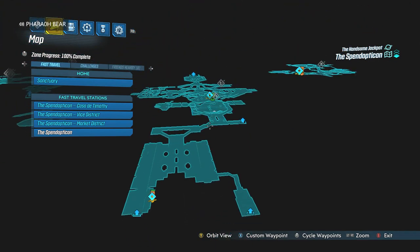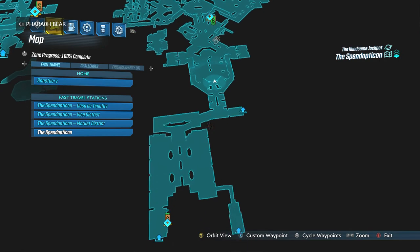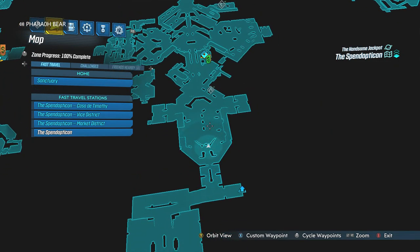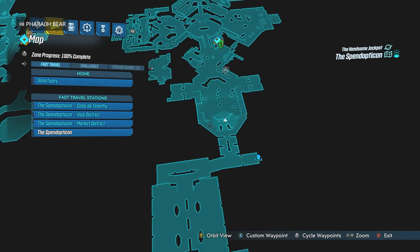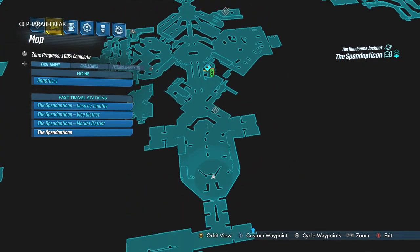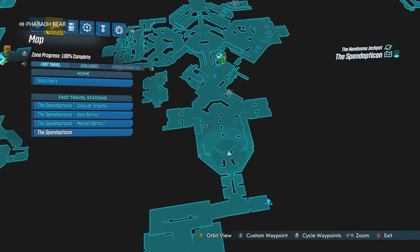Basically how it works is it's pretty random. What you're going to want to do is come here, and if it's not him and it's someone else, just quit the game and load back in. Click Start, go to Quit, and once you get to the main menu hit Continue and go right back in. Each time it'll spawn you right back at the Fast Travel location. Just run back up, check, and rinse and repeat until he unlocks.